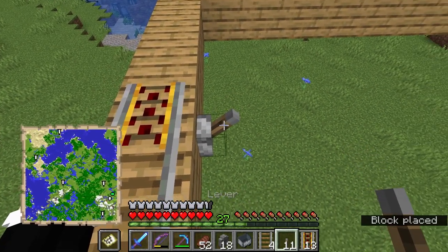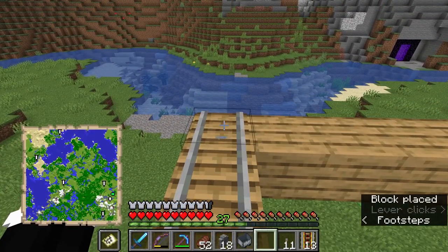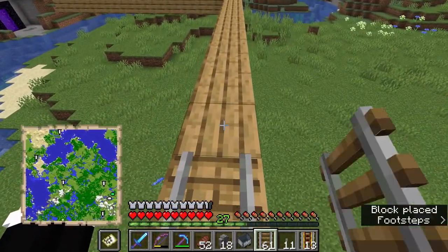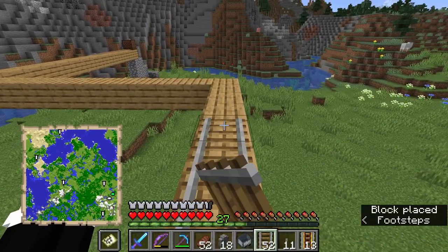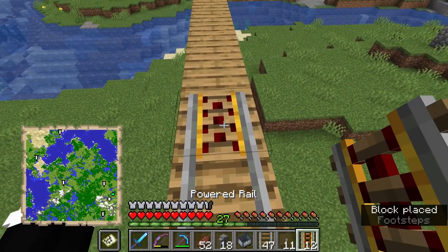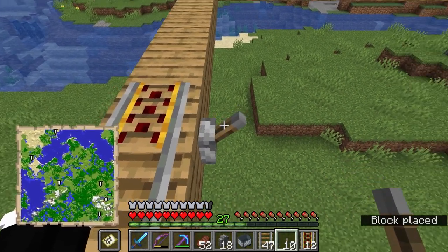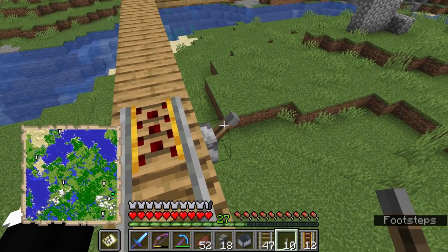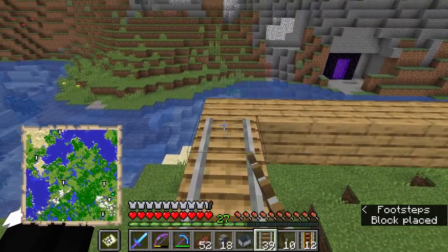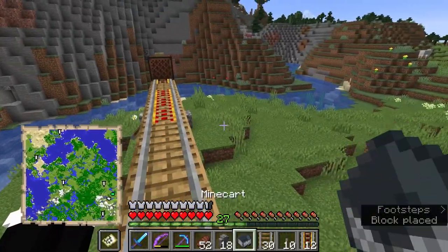This is potentially going to be the last powered rail we need — maybe not, maybe we'll need to squeeze in one more. We are running out of rail and might not be able to do both lines today. I have completely underestimated how far this distance was and how much track we'd need. I don't think we're linking up to the village today, but at least we've got this one in as a proof of concept. I can do the village one off camera after a bit of mining, and at least we know the idea works.